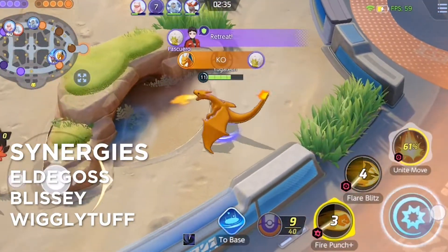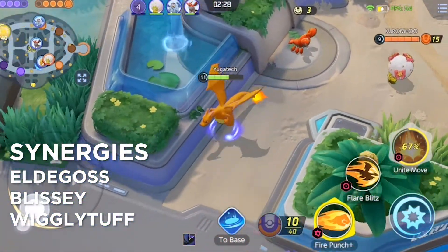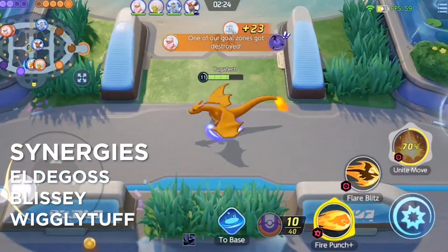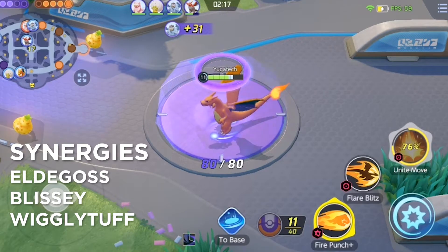As for Charizard synergies, we have Eldegoss and Blissey that could get Charizard the necessary buffs to help him sustain or chase down enemies. You could also use Wigglytuff — if you want to pressure early, Wigglytuff is a great help to give Charizard that extra damage he needs to win fights early on and get a lead.